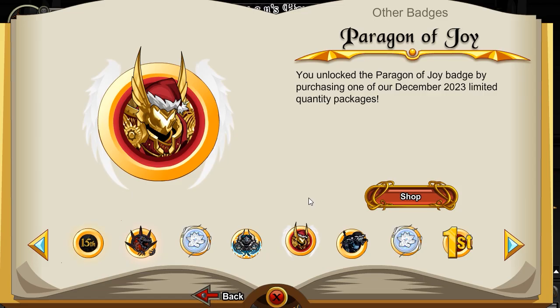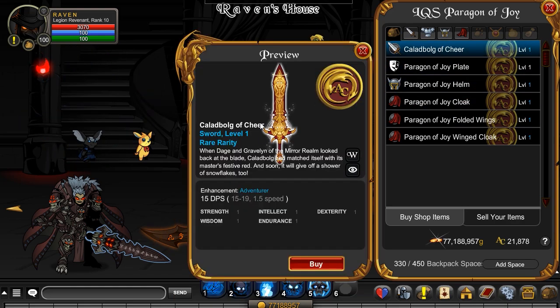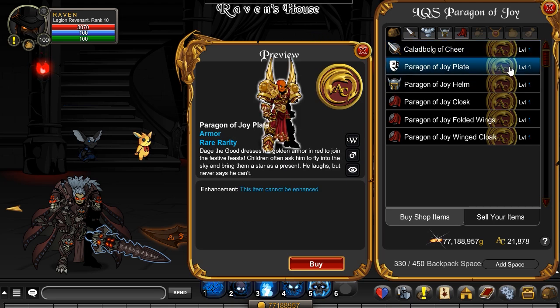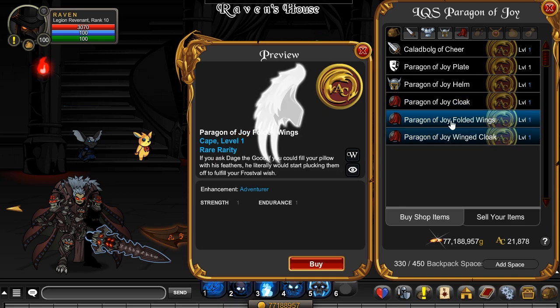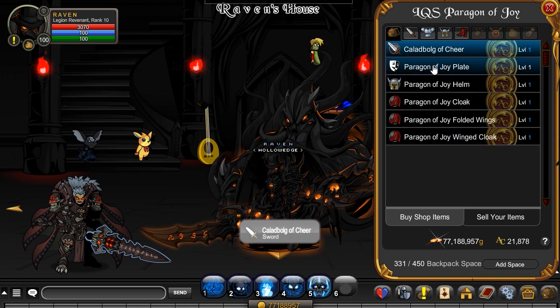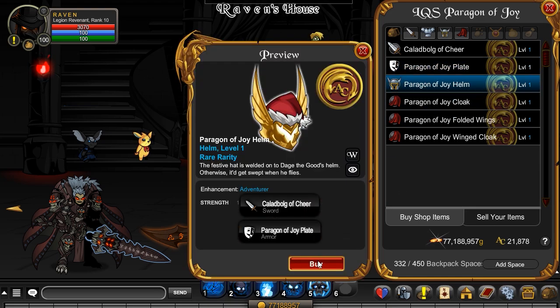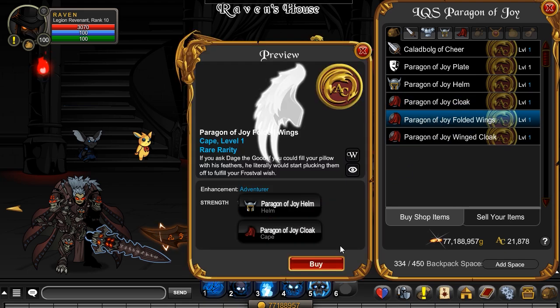The final one is the one that I was really hoping to get. This gives you the Kelebald of Cheer — very awesome. And then you get the Paragon of Joy plate with the helm and the cloak. And then you have the folded wings as well as the wings. This is a great set, and obviously the one that I really like because I love big bulky armors, so this was something that I knew I was going to be getting hands down.